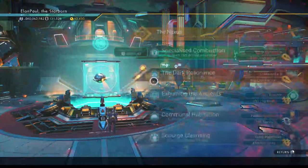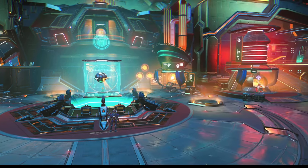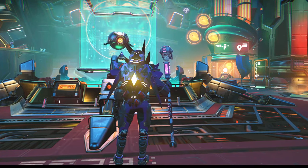So we're at the Nexus. Specialized Combustion — looks like we have to collect 785 activated copper. Before I do that, we're going to go ahead into my inventory and double-check something here.